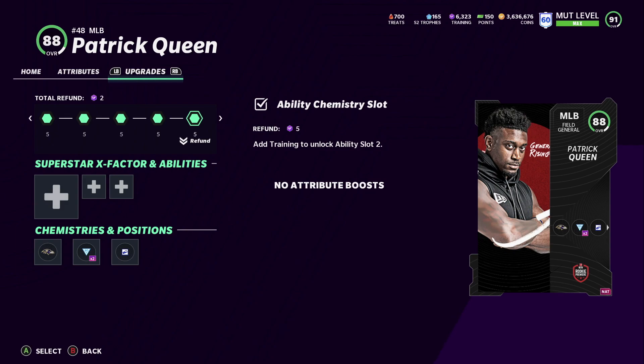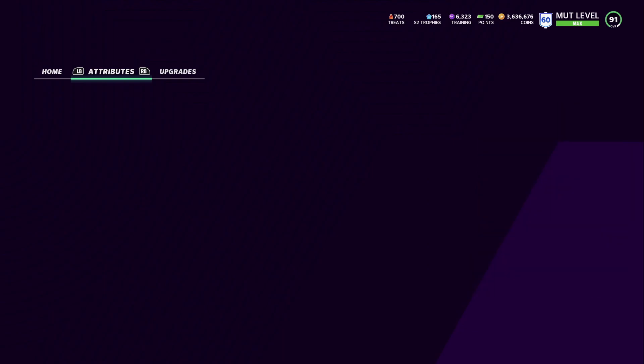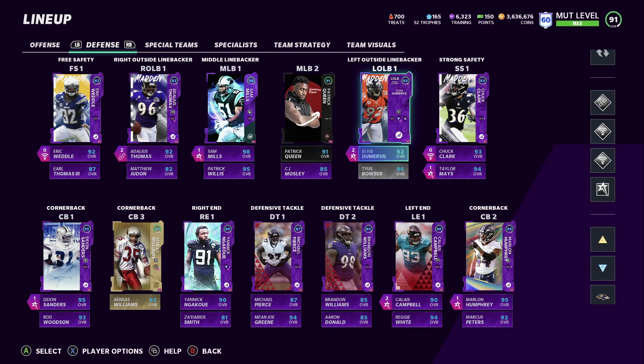Patrick Queen is now a 91 — I think he was 90 before. With all the boosts he has 91 speed. He's a really good budget linebacker if you're looking for a user middle linebacker.